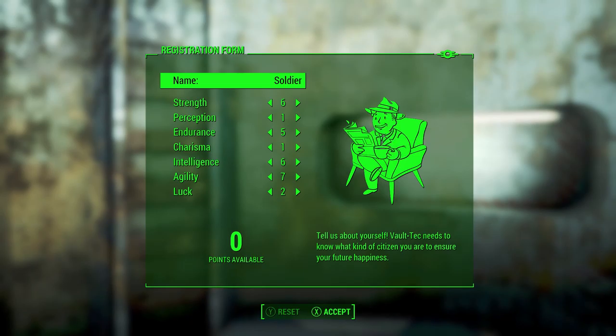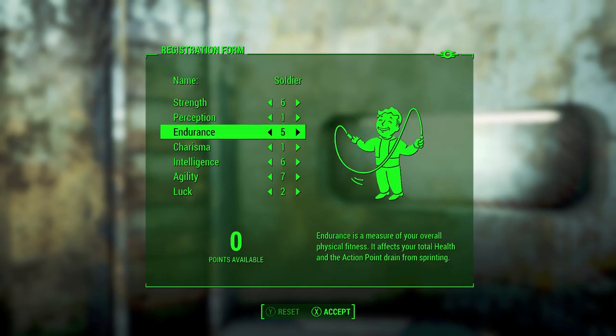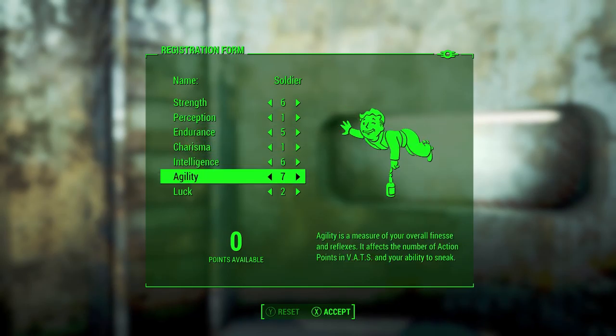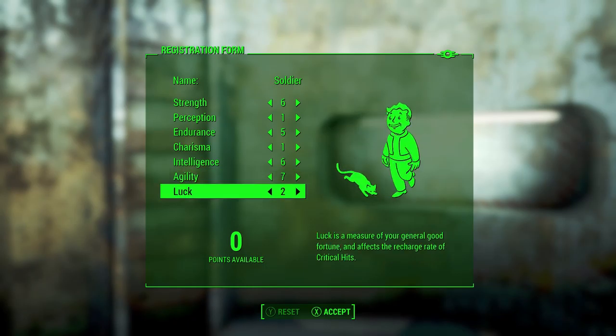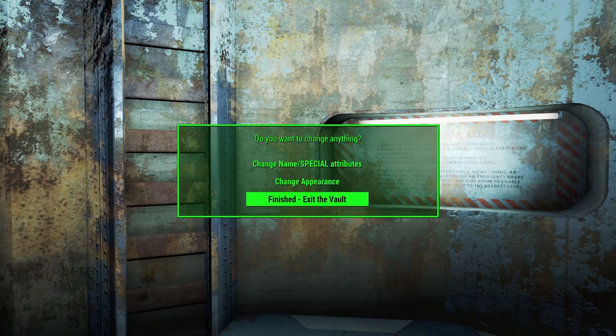The Soldier has 6 Strength, 1 Perception, 5 Endurance, 1 Charisma, 6 Intelligence, 7 Agility, and 2 Luck — that's how we're going into the wasteland. Let's accept this character, exit the vault, and start this playthrough. I'm really excited for this build series.